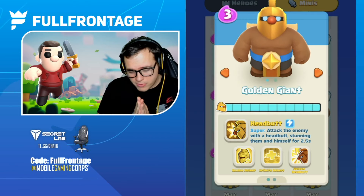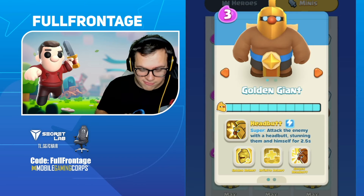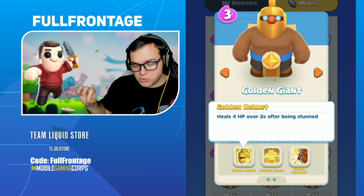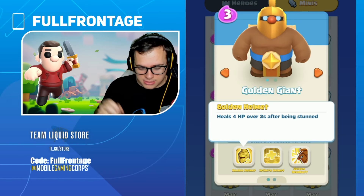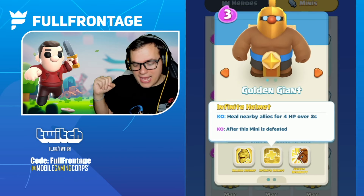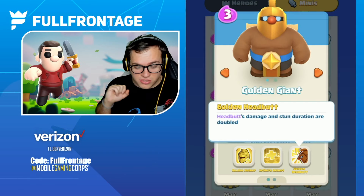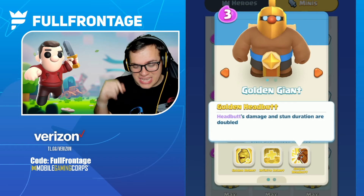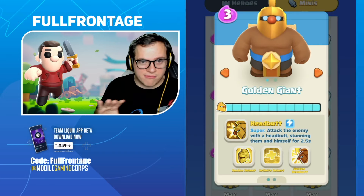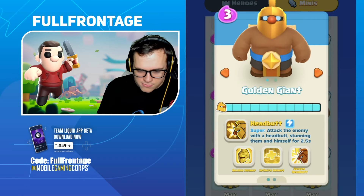So, the Golden Giant — it has a super called Headbutt, which attacks the enemy with a headbutt, stunning them and himself for 2.5 seconds. Its first ability is called Golden Helmet, which heals 4 HP over 2 seconds after being stunned. Its second ability is a KO ability called Infinite Helmet Heal, healing nearby allies for 4 HP over 2 seconds. Its three-star ability is Golden Headbutt — the headbutt's damage and stun duration are doubled, meaning 5 seconds total.